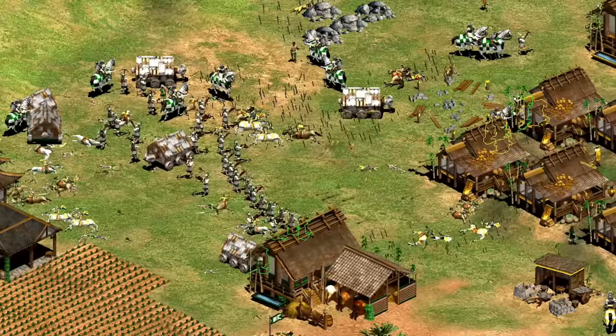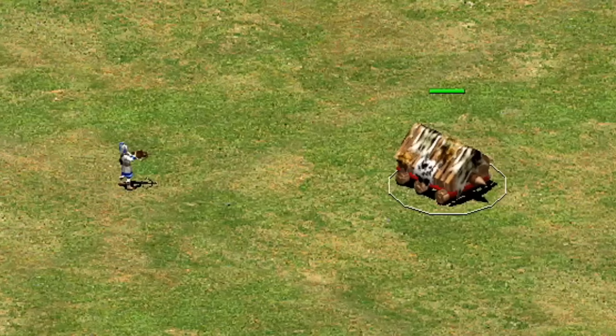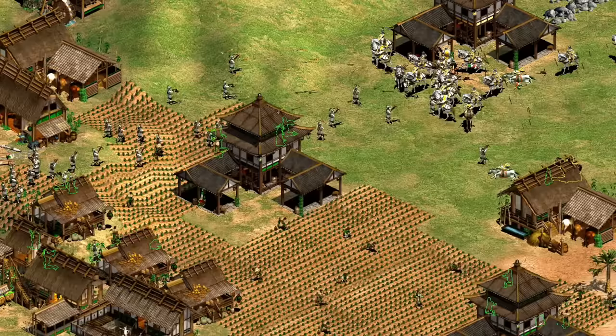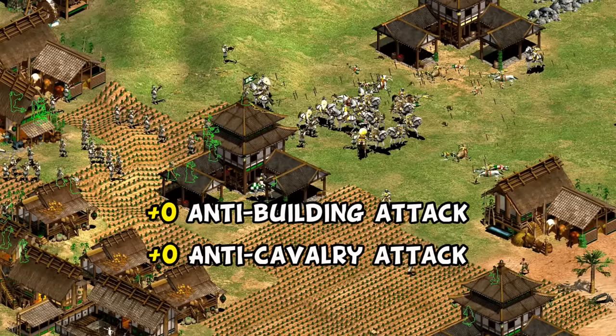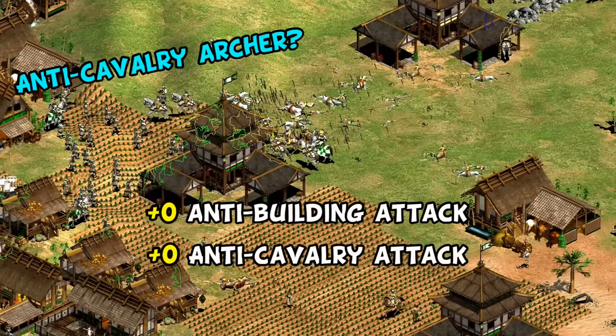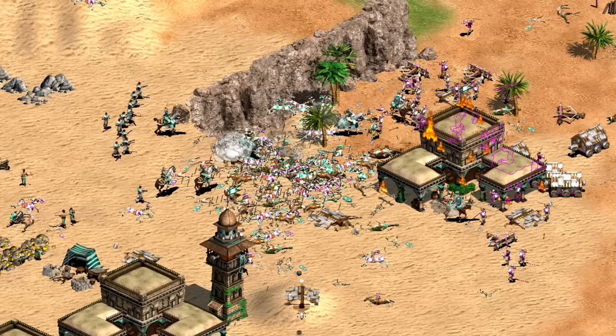The Chu Ko Nu is of course their high-damage-output archer unique unit. Under the hood the Chu Ko Nu is very strange — even stranger than you probably realize. It's well known that their extra arrows carry zero melee attack, giving them extra damage against rams because of their negative melee armor. But even more odd is that Chu Ko Nu have a hard-coded zero attack bonus against buildings and cavalry. The only logical explanation is that at one point the developers played around with the idea of the Chu Ko Nu having extra damage against those things, meaning it may have almost been the first anti-cavalry archer.